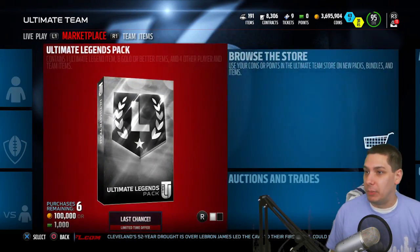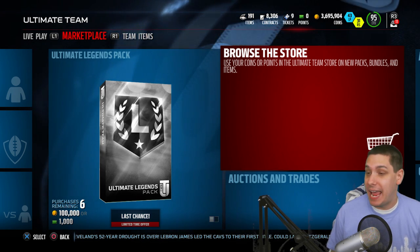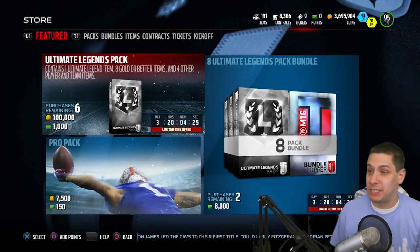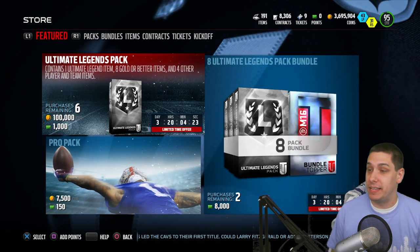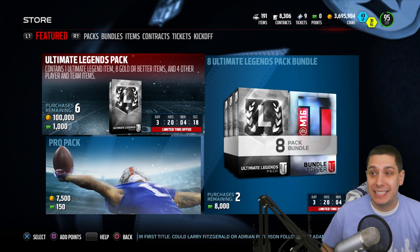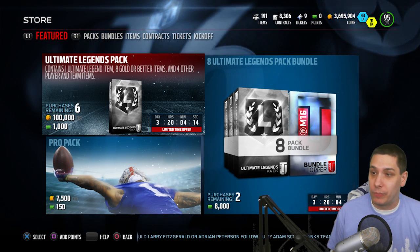Today we are going to be opening up some Ultimate Legend packs. It looks like we can do six of them with coins. I'm trying to spend all these coins by the end of the year. We'll start with three Ultimate Legend packs, then go into a few pro packs, and finish with three more Ultimate Legend packs.